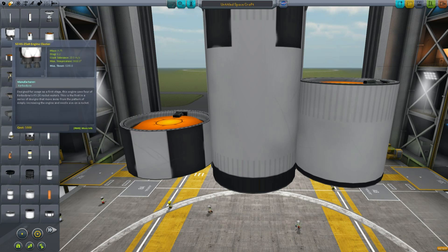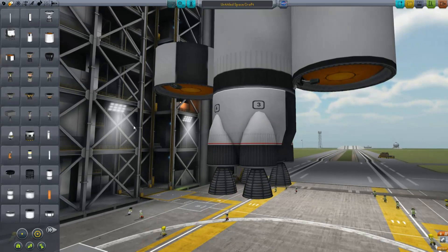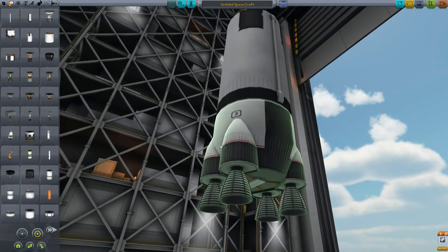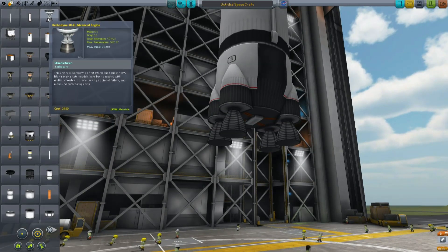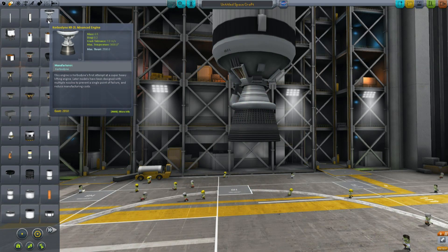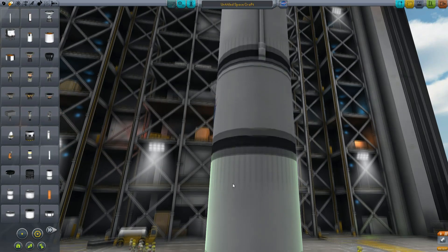Because it's a heavy lifter, you have some suitably heavy engines. You have the S3 KS-25 times four — that's obviously a reference to the RS-25 engines being targeted for the NASA Space Launch System, which will also have a cluster of four engines on the bottom. Interesting to note is that you cannot attach anything underneath this engine. If you want to attach something underneath, you have the K2-RL1, which lets you build a stage underneath if you so desire.